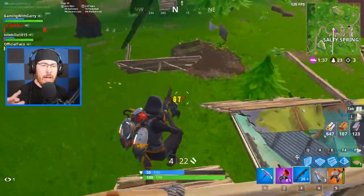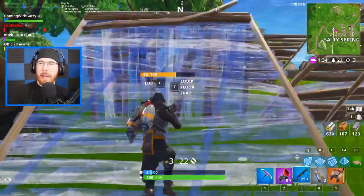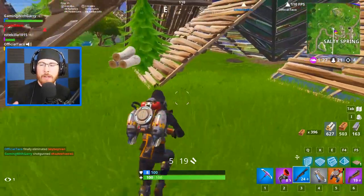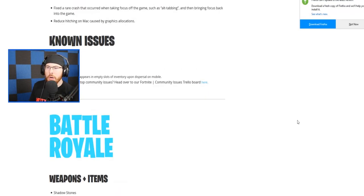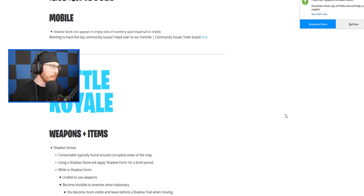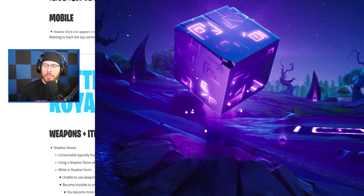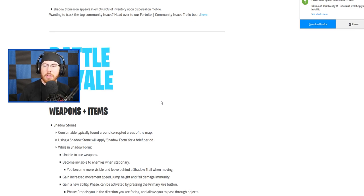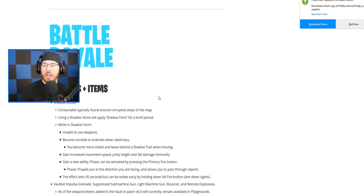There'll be more information dropping later today. I want to quickly go over the patch notes as well because there's gonna be a lot of stuff coming — I want this video to be your one-stop shop for Season Six. So first things first in the battle royale section: we now have Shadow Stones. They're consumables typically found around corruption areas on the map. Using a Shadow Stone will apply shadow form for a brief period — while in shadow form you're unable to use weapons, become invisible to enemies when stationary, become more visible and leave a shadow trail when moving, and gain increased movement speed, jump height, and fall damage immunity.